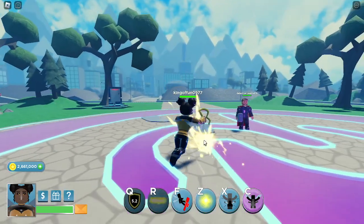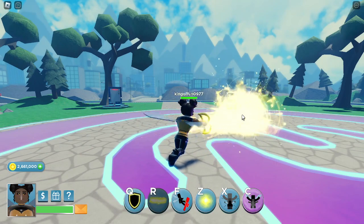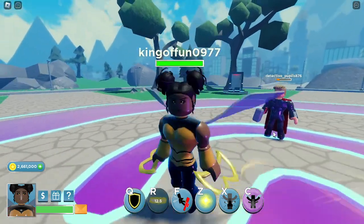Next we have is R, like a beam. They can move from it and they can't use abilities while they're in the beam, frankly. That did quite some good damage. Great.